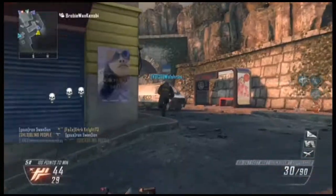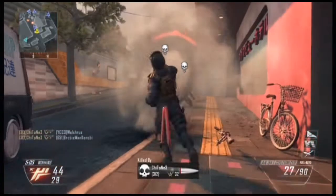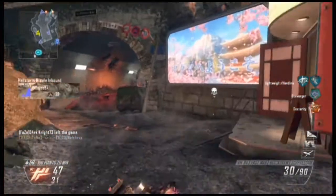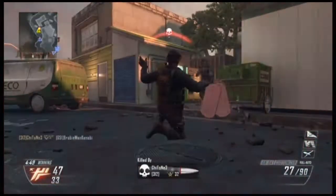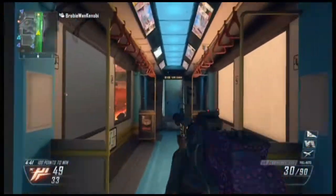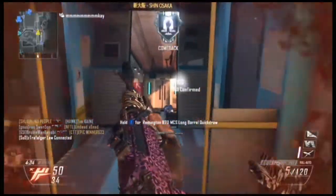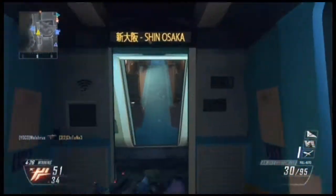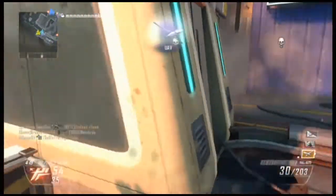The middle of the map — like B in domination — tends to be a pretty big death trap. Every aspect of the map converges on that middle point and it tends to be a clusterfuck. My recommendation is to just stay to the outside of the map, pure and simple. It doesn't seem like huge advice, but you'd be surprised how much it helps if you play around the outside. I've noticed that when I play smart and stay to the outsides I play a lot better.